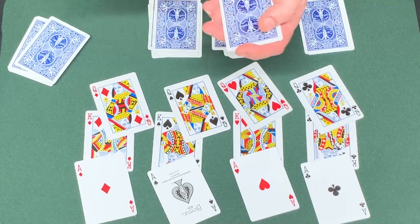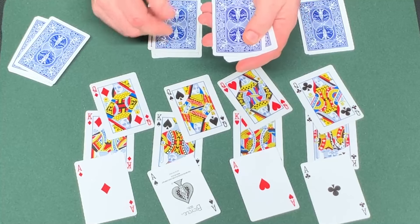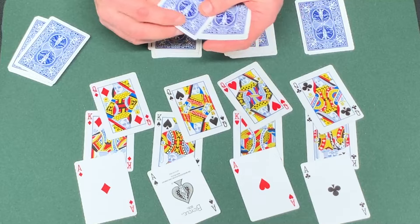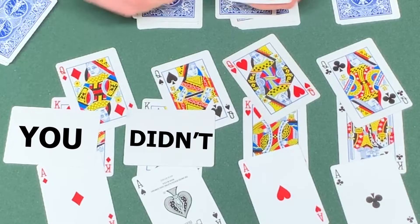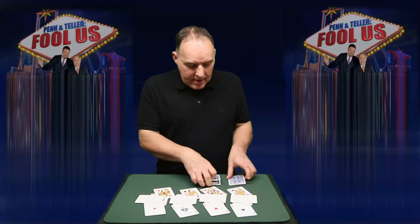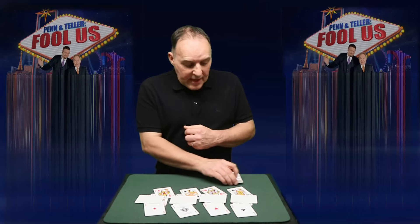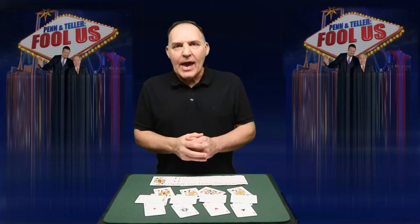As a kicker, he then takes the four cards that are left and turns them up — they've got words written on them, something like 'You didn't fool me.' The rest of the cards are then gathered up, turned over, and revealed to be all blank cards.